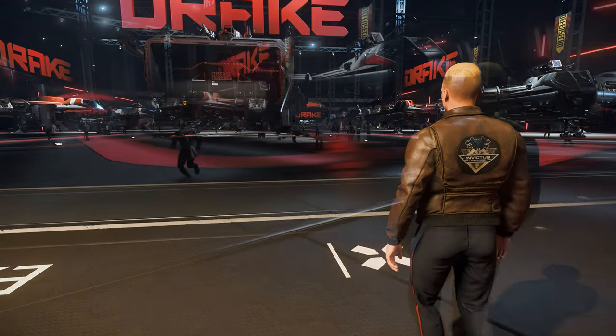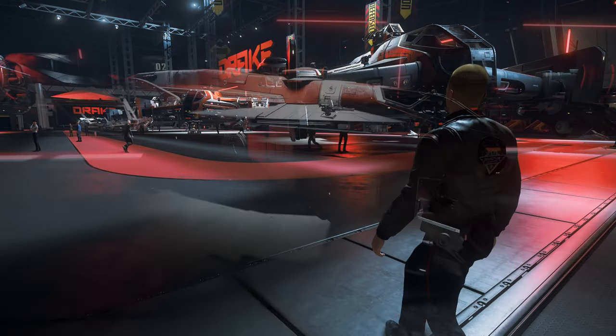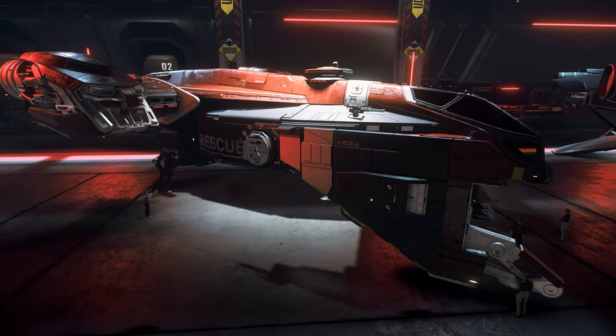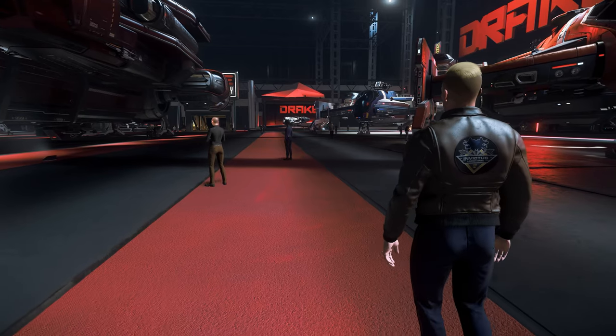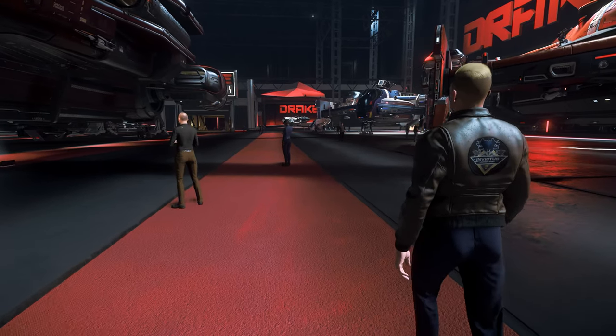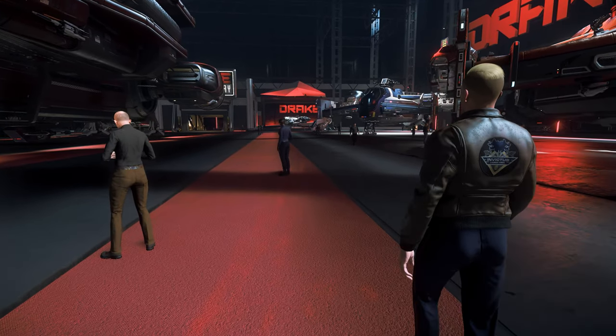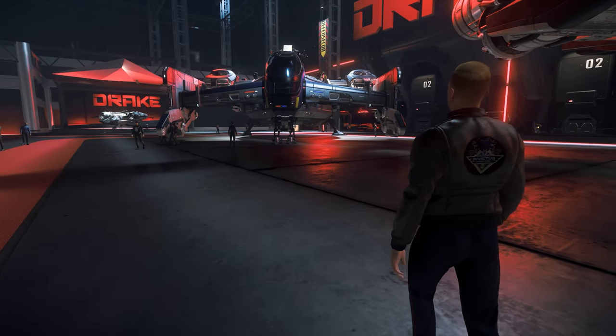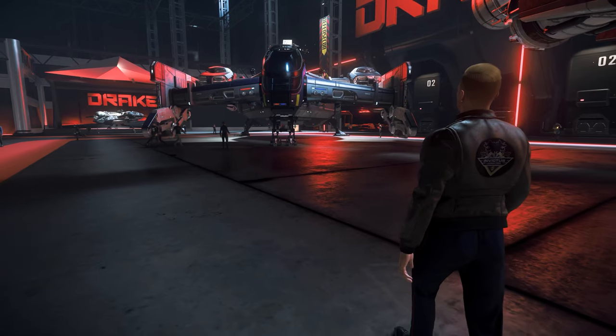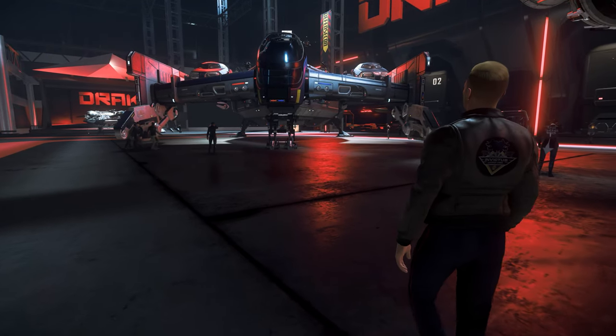With the Cutlass series we come across what are probably Drake's best-known ships. The Cutlass Black is an entry-level version with multi-crew capabilities, good armament, a favorable price, and good flight characteristics. The Cutlass Red is the medical version, where you exchange the manned turret for a dedicated scanner, and so far even has a spawn option — however, in the future this function will probably be dropped.